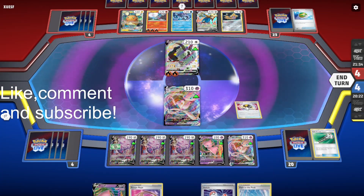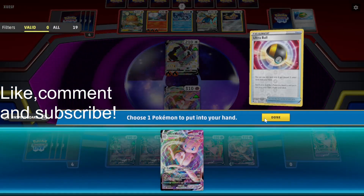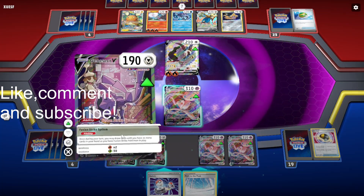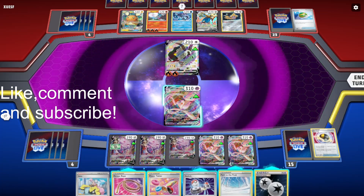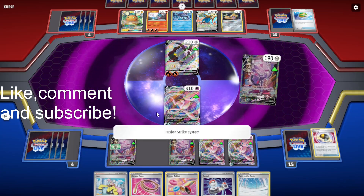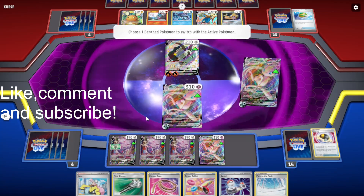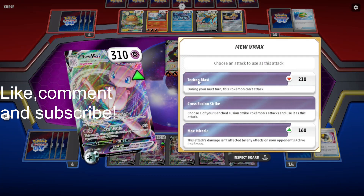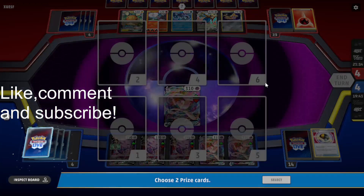We'll draw some more cards as well. Can evolve into Mew VMAX at this point. Okay, another DTE — take it. Technical Machine Blast for the knockout. I'm glad I remembered to play the extra Power Tablet because Dub Wall takes 30 less damage because of its ability.